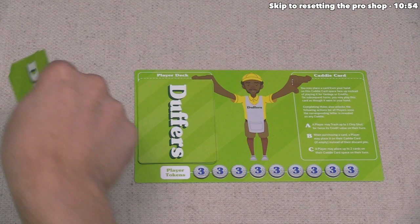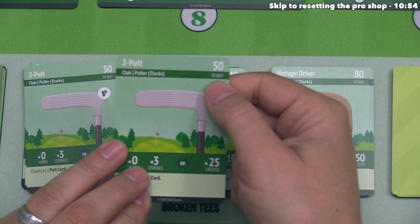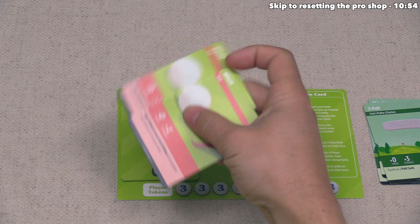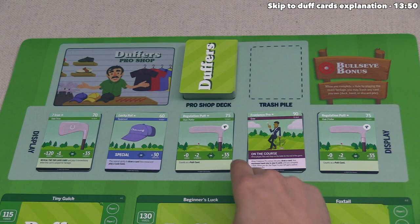It's now player three's turn. They are going to play three chip shots for 20 credits each, giving them 60 credits total. After considering their options, they are going to buy a three putt, which costs 50 of their 60 credits, letting the 10 credits left over go to waste. They officially have a putter in their deck. They also have two whiff cards, which they simply play out. That finishes their turn, so they put all played and hand cards into their discard pile. We do not refill the Pro Shop because there are no empty slots.